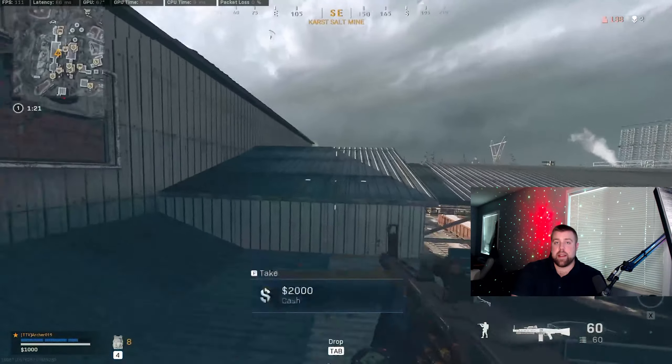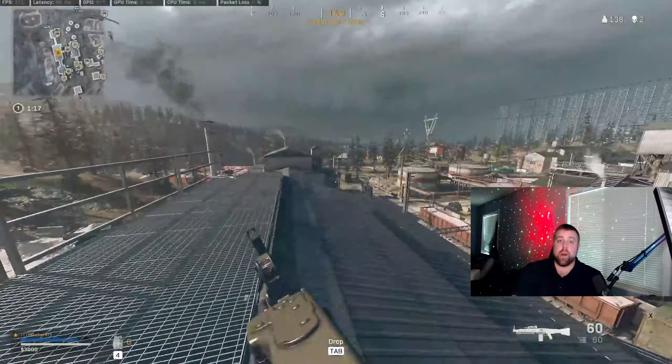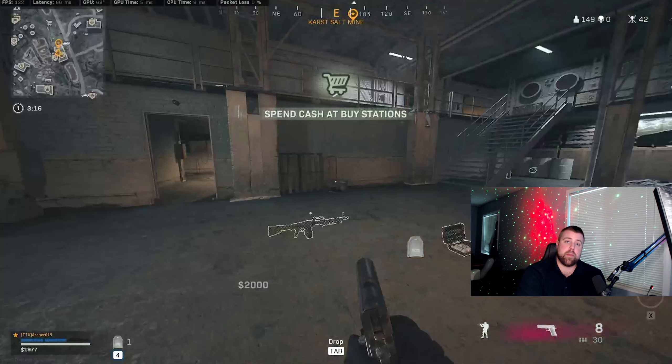So if the arrow is pointing down, I know that he's below me. And because when I was on the first floor pushing up I knew he was above me, this information tells me that he's likely on the second floor. So I push down the stairs, look in the direction he was last seen on the UAV, and sure enough, there he is — and I secure myself the kill.